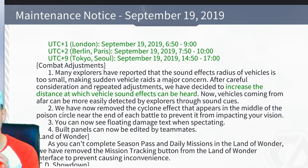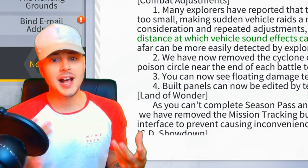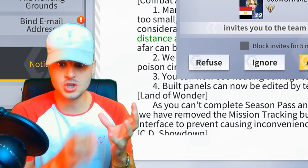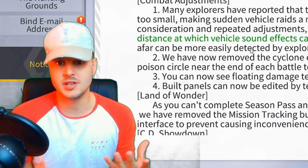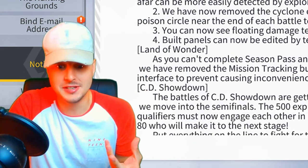Number one: many explorers have reported that the sound effects radius of vehicles is too small, making sudden vehicle raids a major concern. After careful consideration and repeated adjustments, they've decided to increase the distance at which vehicle sound effects can be heard. Now vehicles from afar can be more easily detected through sound cues. So boys, it was a massive pain because sometimes you couldn't hear a vehicle until it was literally right next to you and you'd just get run over. So that's good — they're finally fixing bugs.